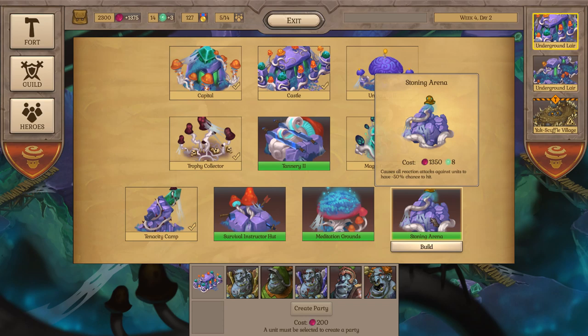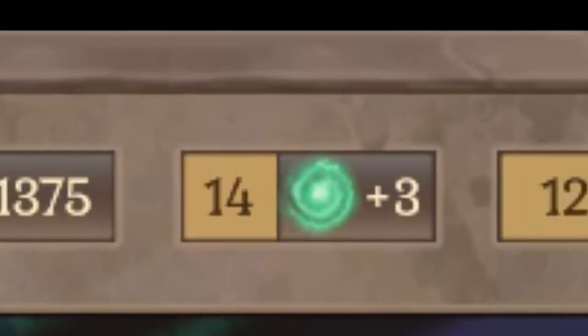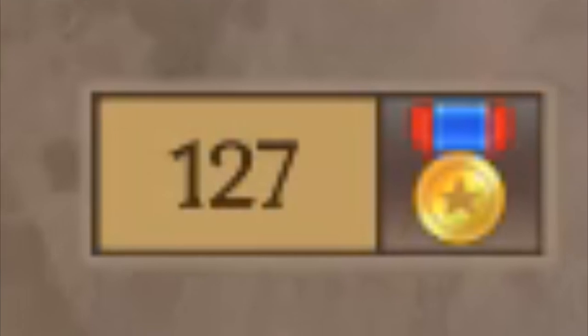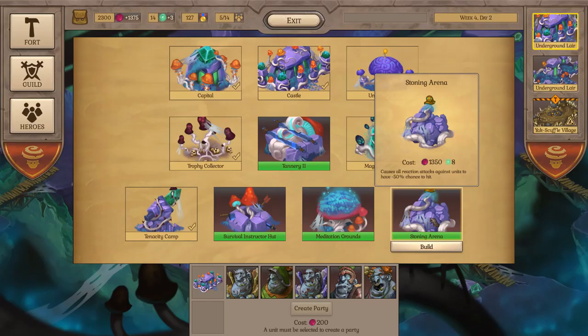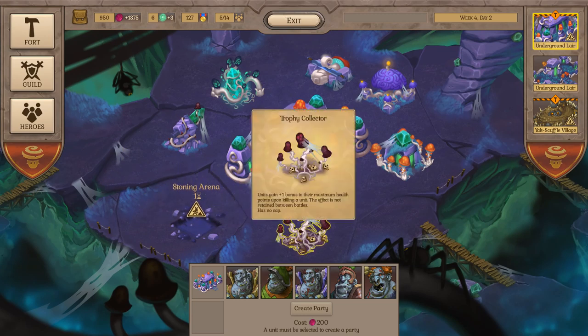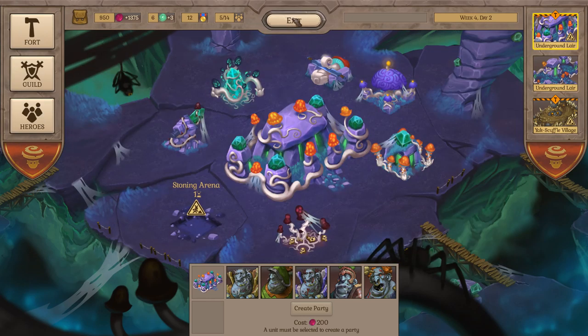There are three kinds of currencies: gold that your castle generates, magic that you can find and claim as yours, and one awarded for your performance in battles. Sadly, it's all boring. In Heroes of Might and Magic you are waiting for some cool building that produces devils or ghost dragons — here you will feel nothing like that. No thrill of upcoming amazingness is felt here at all.